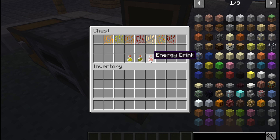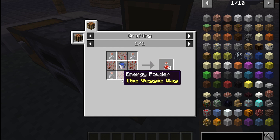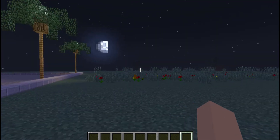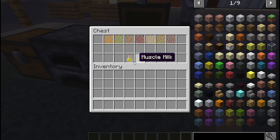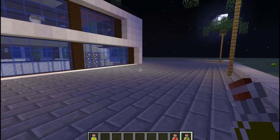The last item in this mod is the energy drink, which requires a water bucket. We've now made all the shakes. It's night, so I'll meet you guys in the morning when I'm in survival mode.